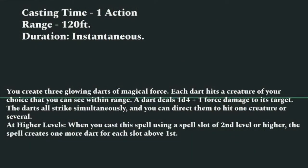That's third edition and Pathfinder. In fifth edition, things have changed quite a bit. The casting time is one action, range is 120 feet, and the duration is instantaneous. You create three glowing darts of magical force, and each dart hits a target of your choice that you can see within range — they don't have to be clumped together. Each dart deals 1d4 plus 1 force damage, all striking simultaneously, and you can direct them to hit one creature or several. At higher spell slots, the spell creates one more dart per slot above first — a fifth-level slot gives you seven darts.